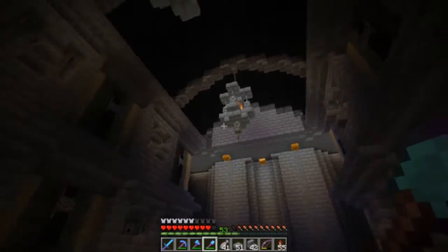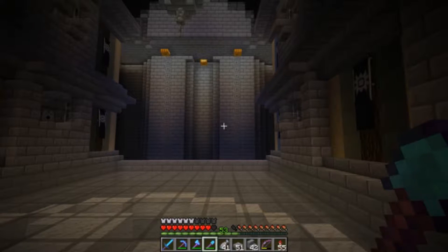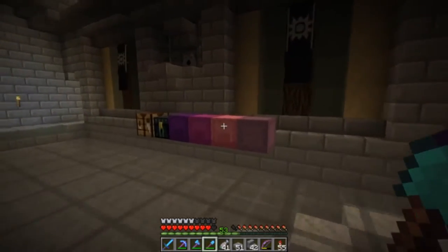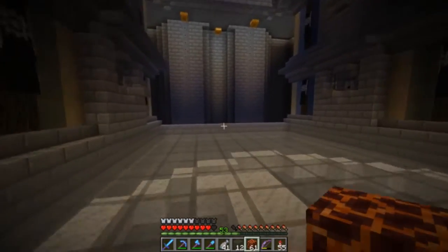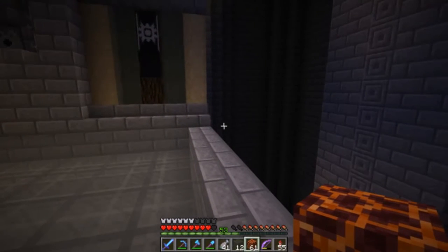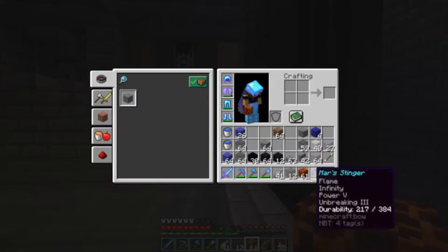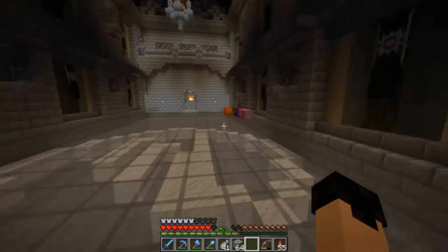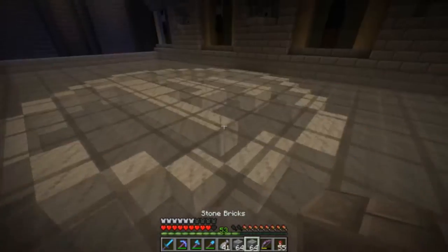We're going to have the exact same pattern on the other side at the top as well. But first we need to deal with this section here, which is kind of like the focal point of the entire build in this room — it's going to be what you're looking at as you enter. Let's come over to the end and sort out the floor here first. I need to put in stone pillars going all the way up to the top, and then another stone pillar adjacent to it, which means we're going to have to bring this out.